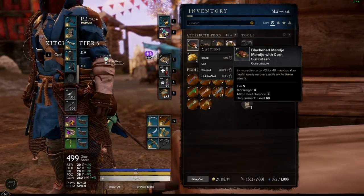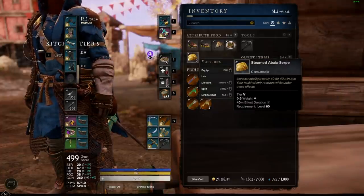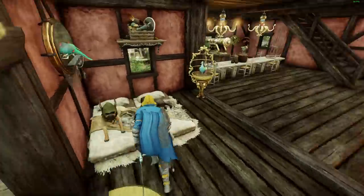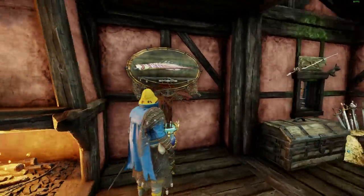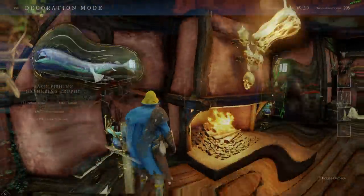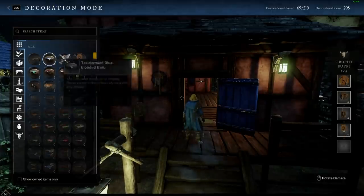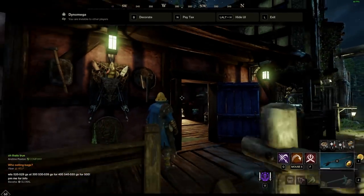Let's talk about profiting from legendary fish. The foods are the real winners here — plus 40 foods are the best in the game and there will be demand for them. Whether you make the foods directly or just sell the fish depends on your market. The taxidermy-related fish have a small market, but most people browsing furnishings may not know to look for them. Remember you can't sell the taxidermy versions since they're bind on pickup. For fishing trophies, I don't think there'll be a very strong market — only fishers will want them, and most will get the fish themselves.